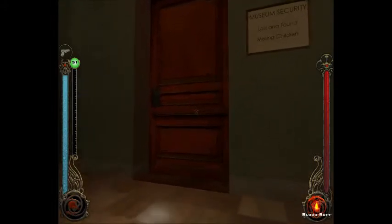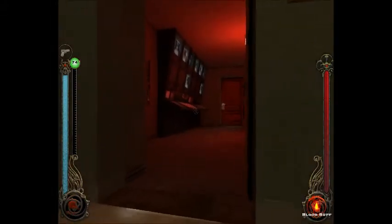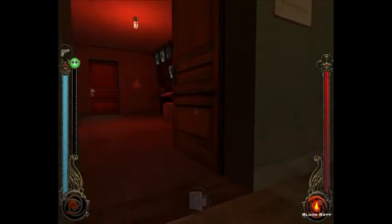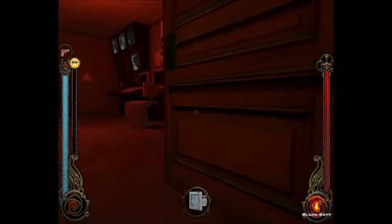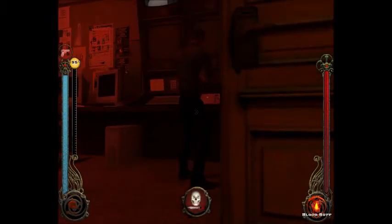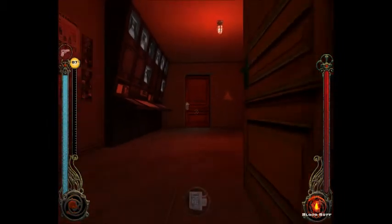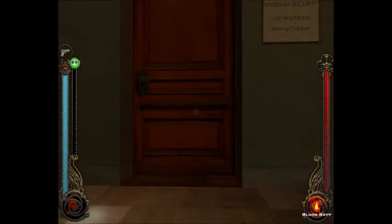It's open. Is there anyone in the lost and found room? Yes, there is. And I'm getting the option to stealth kill him, but I'm not going to stealth kill him. Instead, I am going to back out, save my game, and sneak around. I have to wait.